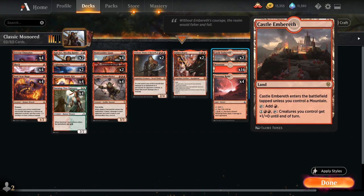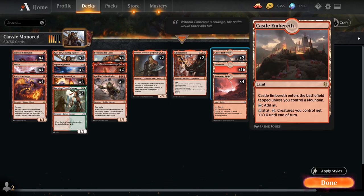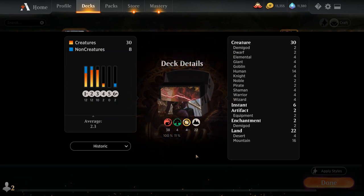We could also play four copies of Castle and fewer copies of Ramunap Ruins, but we do want to make sure we have enough mountains for Castle to come into play untapped reliably. That's our deck — now let's jump into some games and see how it does.